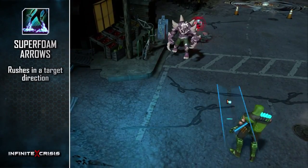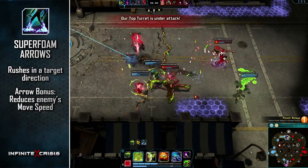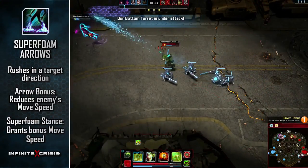Use Super Foam Arrows to rush in the target direction. The arrow bonus will cause the basic attack to reduce an enemy's movespeed. The Super Foam Stance grants bonus movespeed, although taking damage will temporarily suppress it.